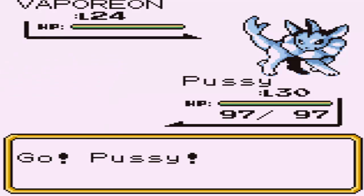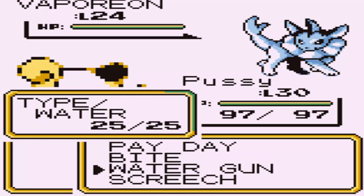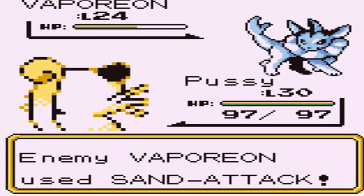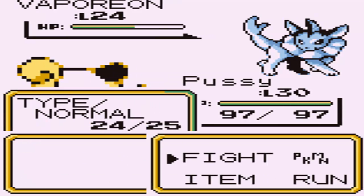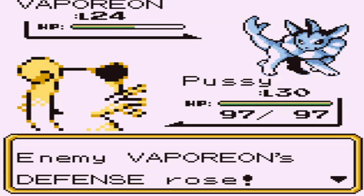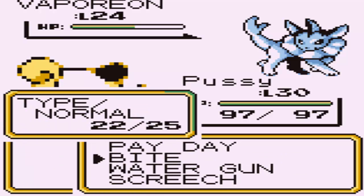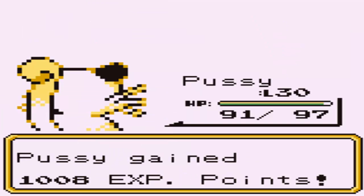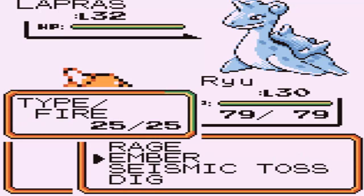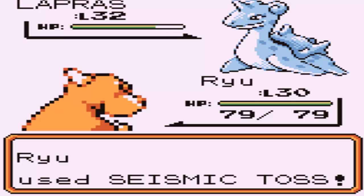You will see what happens when you get a Meowth to level 30 - we have a Persian now! I go for Bite which should do a lot to the Vaporeon, though it doesn't even do half - these Water Pokemon are really powerful. I'm glad she wastes the X Defend on the Vaporeon instead of the Lapras. I keep missing Bite because I got Sand Attacked - I'm gonna speed things up and switch into Charmeleon.